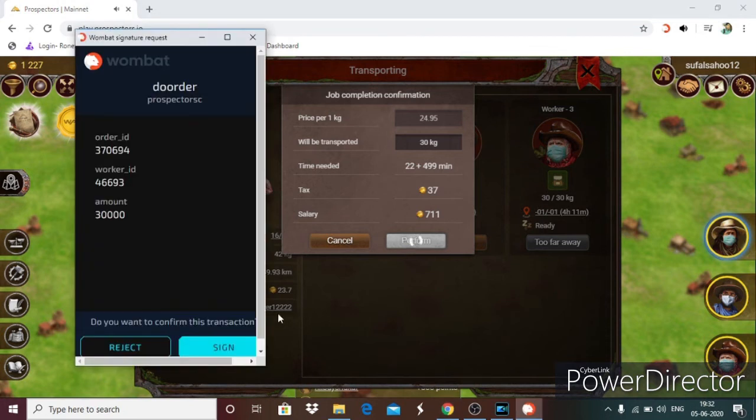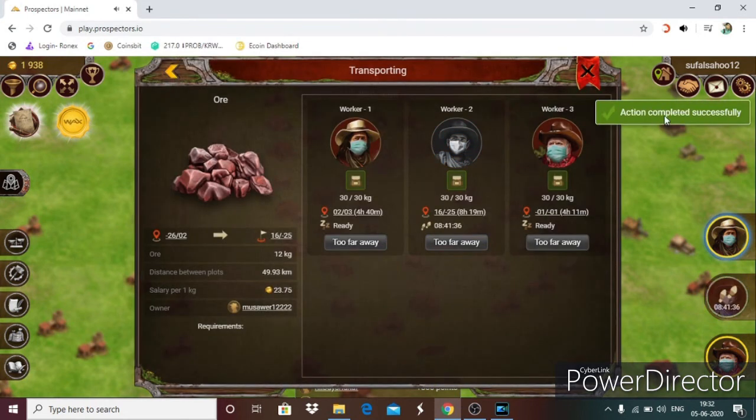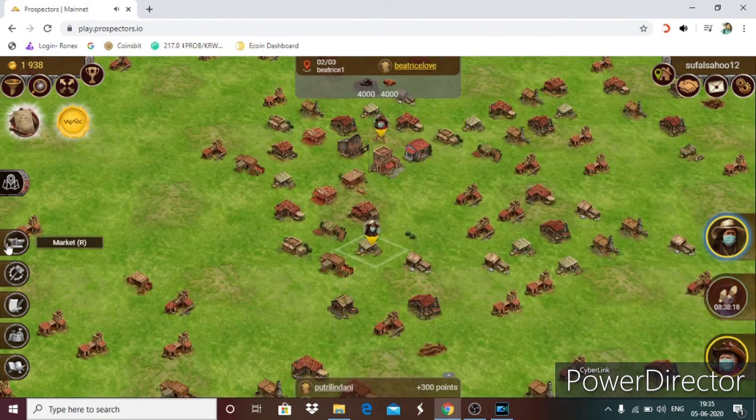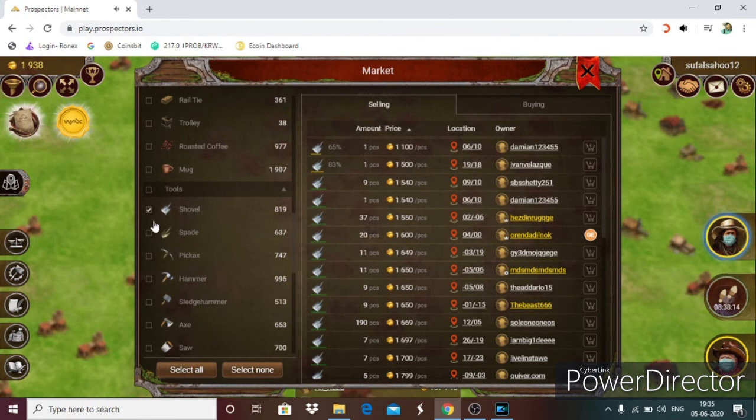With your workers working, you instantly receive gold coins. Convert gold to PGL coin instantly and you will have a sum. Then click on the market for recruitment, buying, and selling — people use the market for equipment and jobs.